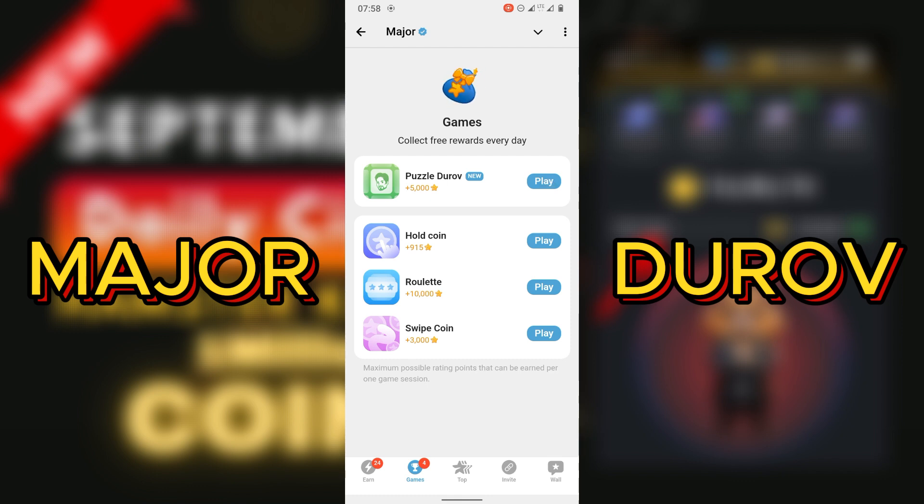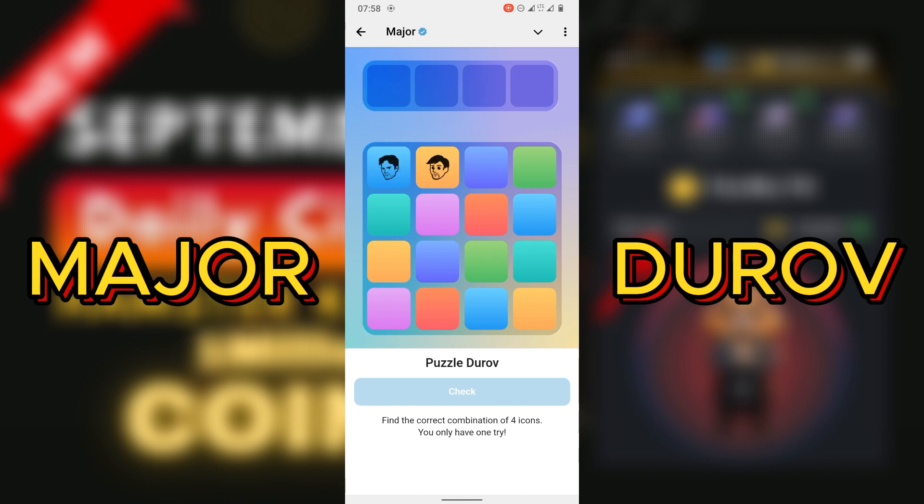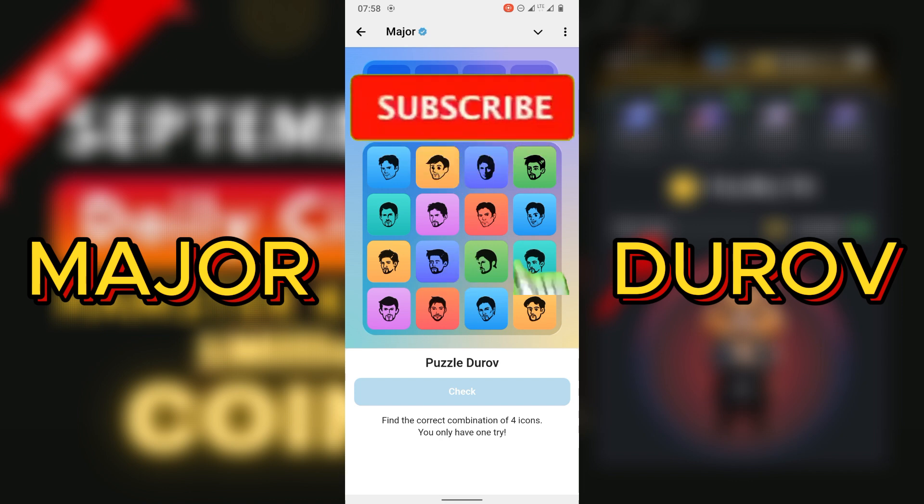So we're going to play our Puzzle Draw now. Puzzle Draw is a game whereby you have 16 different pictures and you arrange those 16 pictures in a sequential order to give you a certain amount of coins. We're going straight to it for today.